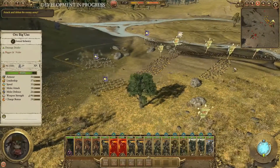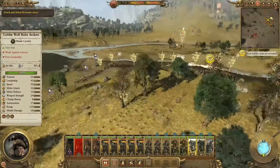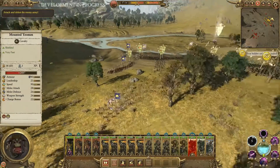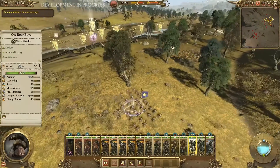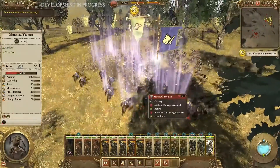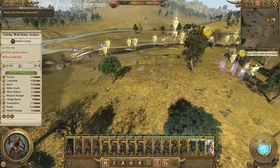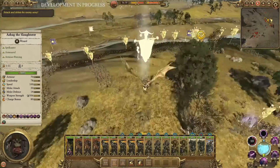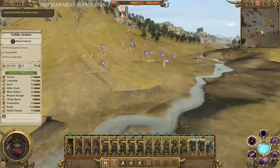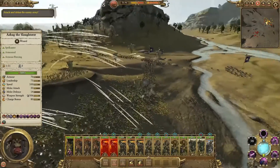Over here he's getting outflanked by cavalry, so he's going to use the Fate of Bjuna spell. That's actually going to reduce the effectiveness of the enemy unit, allowing a much inferior unit to attack and be able to win. They're showing off all the different spells without making them so overpowered that they'll take out a whole unit — because that's what a lot of people were concerned about.